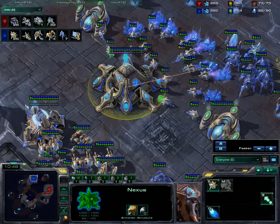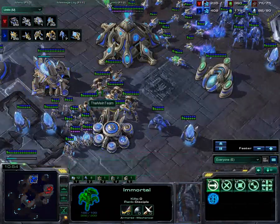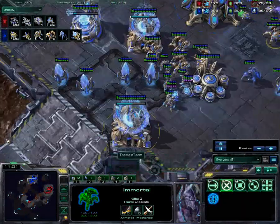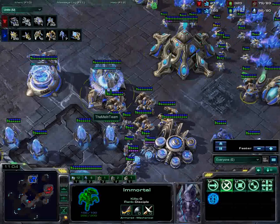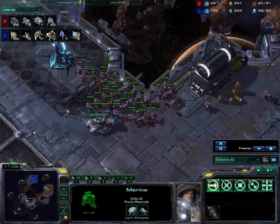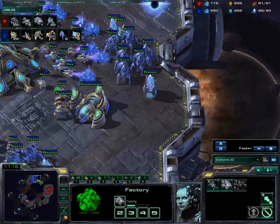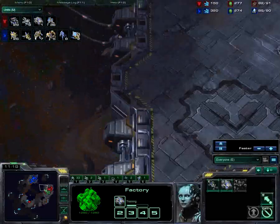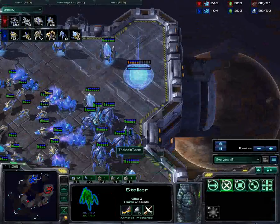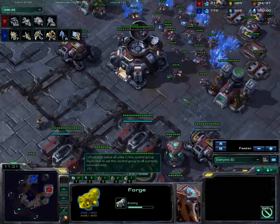With Protoss I could just start Chrono-boosting and spamming Probes, and I found I can saturate pretty quickly doing that. Not going to invest too much into Probes unless I need them. He's just camping here — I thought he was going to attack me when he pushed out, but he didn't. He's up to three Banshees now. He took a little pot shot and got scared off — he saw the Stalkers and ran away. From memory of this game, nothing significant happened there.